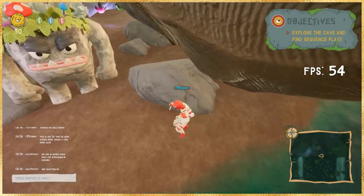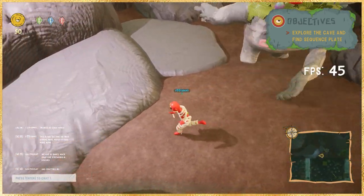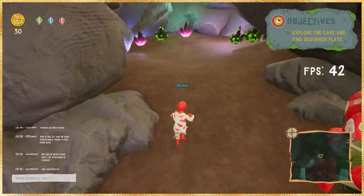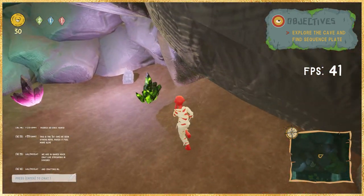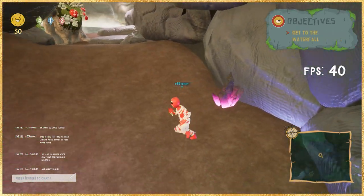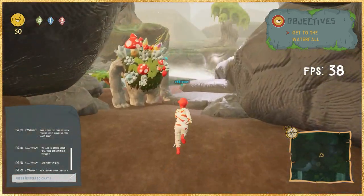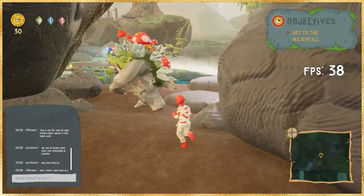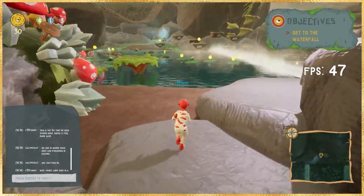The next objective is to explore the cave and find the sequence plate. You'll notice a giant rock monster that tries to double-swipe you as you make your way in. Inside the cave there is a tablet — go ahead and hit E to pick it up. Once you do that, make your way past the rock mushroom monster and head over to the waterfall.